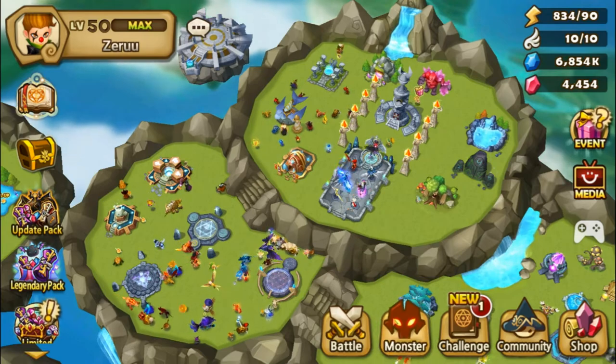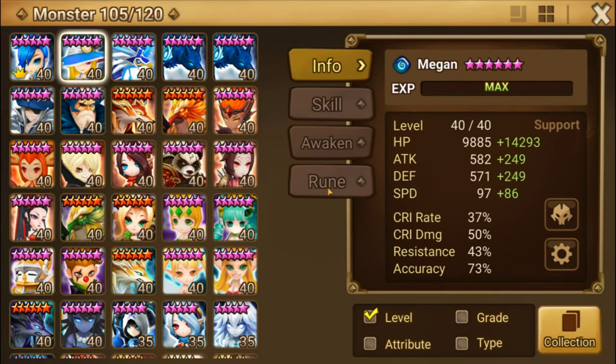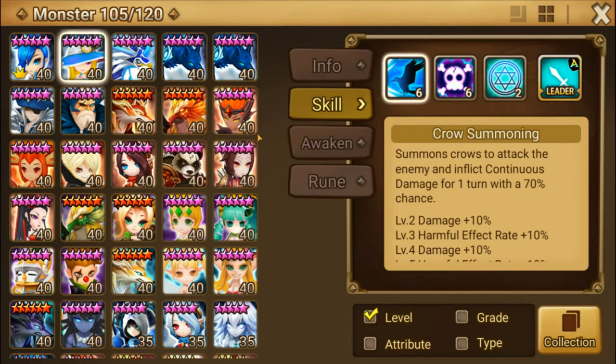Some of your monsters — for example, your Megan the water witch — would be really good to have a Focus set on. You can use an energy set on her at first, but you would definitely want her on swift focus with a lot of speed. Her second skill removes one beneficial effect and does a buff block for one turn, so you'd like accuracy on her, and her first skill does a one-turn DOT with each attack.